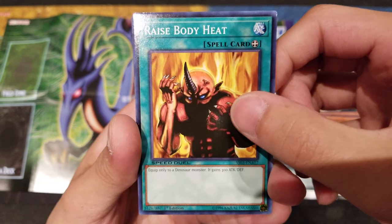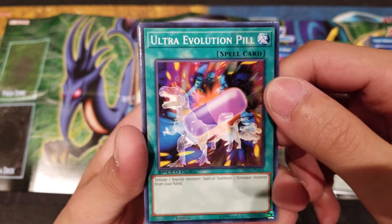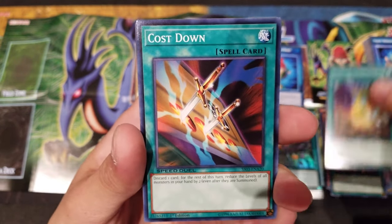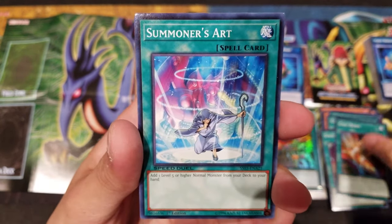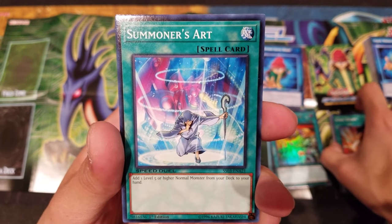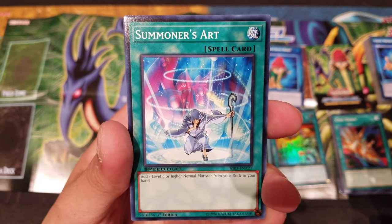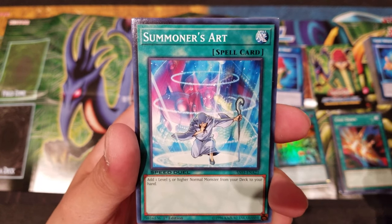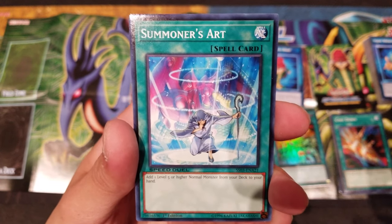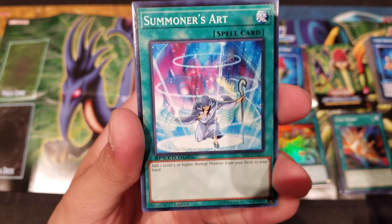We've got Rise Body Heat as an Equip Spell for Dinosaurs which gains 300 attack and defense. Ultra Evolution Pill, Space Time Transcendence, Cost Down which is a reprint, and Samsara's Art — a really good new card that lets you search a level 5 or higher normal type monster from your deck and add it to your hand. Instantly really good. I can see this running in a lot of Blue Eyes decks, Red Eyes decks, as well as the Serpent Night Dragon deck.